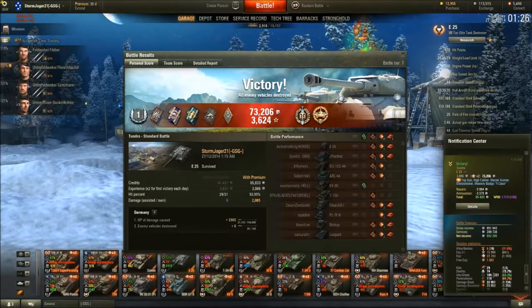Top Gun — obviously we got 6 kills. And we got High Caliber, which is always very nice. Almost doing 3000 damage. There's an interesting little number there — 9 assistance damage. Don't know where that came from — probably because I tracked someone. Hit percentage 93% — we fired 31 shots and hit with 29 of them. That shows how accurate this gun is, especially on the move. This was a 2x multiplier for the day, so it was 3,986 experience. And we made 65,833 silver.